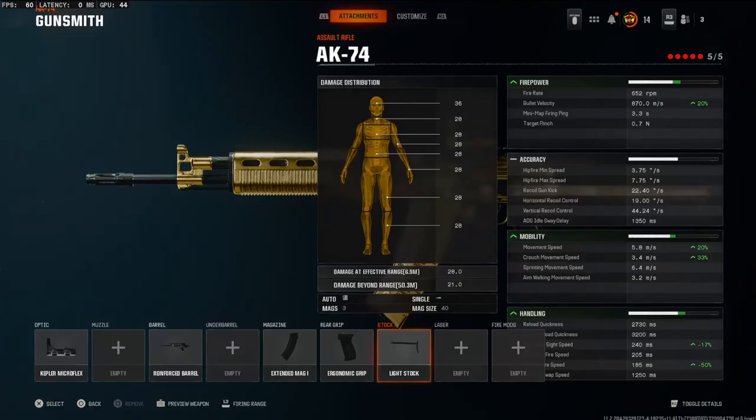If you look over on the detailed stats, you can see the bullet velocity is going up 20%, movement speed up 20%, cross movement speed 33%, and you gain 17% to the aim-down-sight speed and 50% to the slide-to-fire speed.